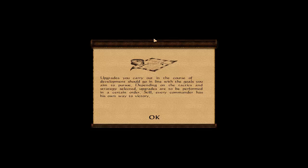Welcome back guys to the LP of Cossacks: Back to War, tutorial number 4 out of 5. We are getting very close to that one campaign that will never be done by me. Upgrades carried out in the course of development should go in line with the goals you aim to pursue. Depending on the tactics and strategy selected, upgrades are to be performed in a certain order. Still, every commander has his own way to victory. Let's see that.